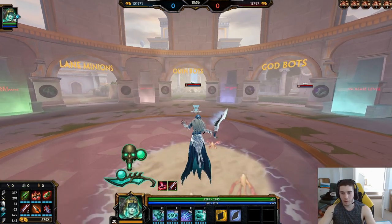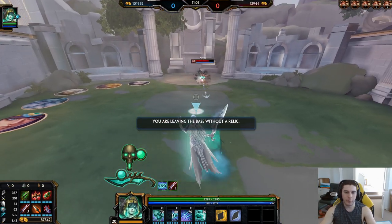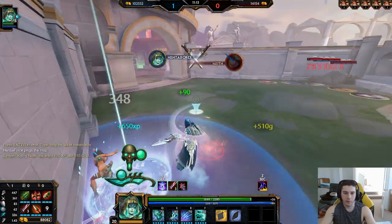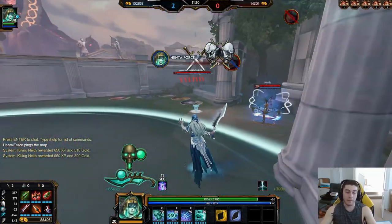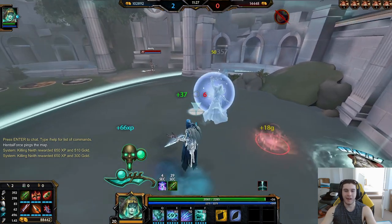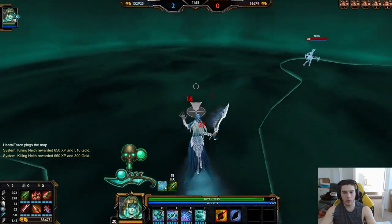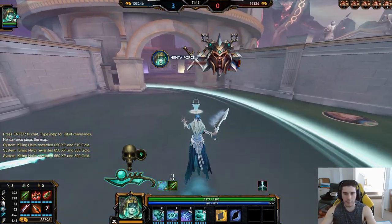Now, how do we combo? Throughout the game, you're going to be ripping that two — you just rip the two and hit them. It's free damage from a mile away. You can use it a million different ways — just rip it, or auto cancel it, like auto-two-auto. The way we're killing people is finding ways to get as many auto attacks in as possible within the rest of your kit. I'll use the wall to approach, maybe throw the one out to get the silence, walk up, and combo them that way.